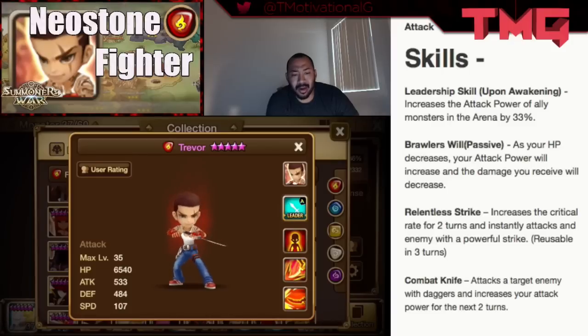Awesome, awesome unit. Really good skill kit in terms of dealing direct damage. He can be useful in wind dungeons — specifically Giants B8 or Dragons B6 — he'll be golden up to those in-game dungeons. That's all I gotta say for Trevor, the Neostone Fighter. Thank you guys for tuning in and we'll see you next video.